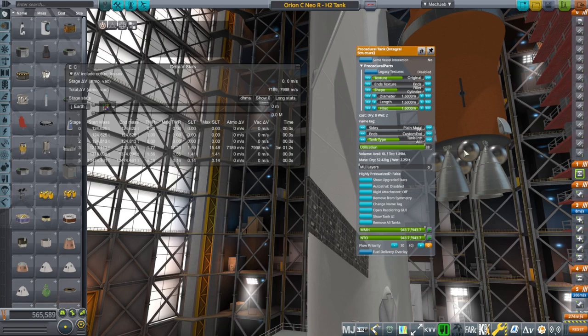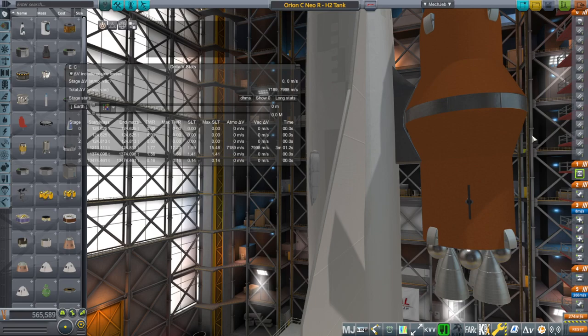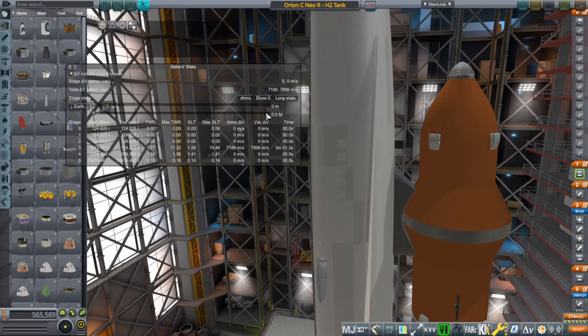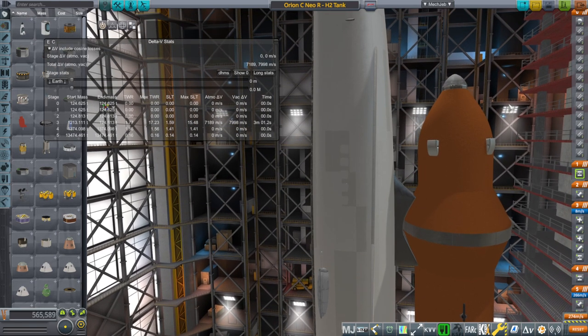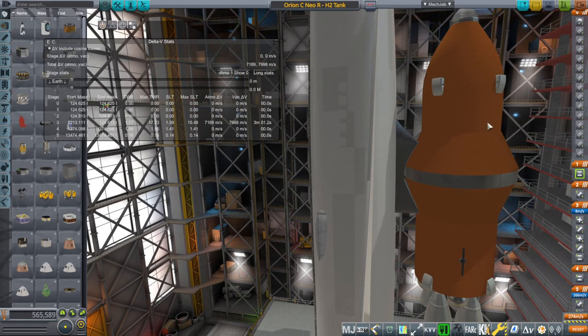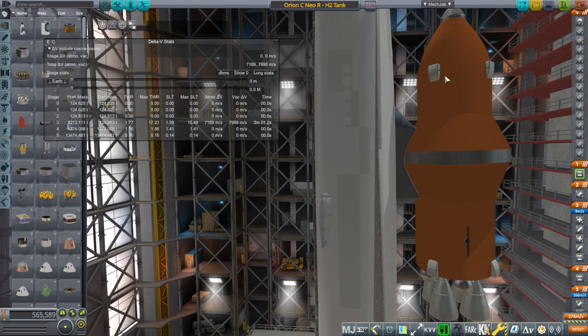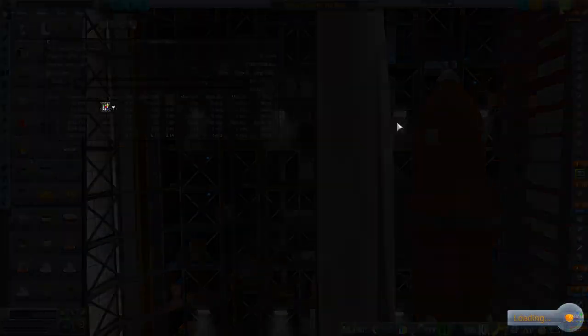We also have a certain amount of MMH and NTO for our RCS, and I'm not entirely sure whether that's enough or too much. It's a matter of optimizing — it's not giving good delta-v readings right now because the Orion carrier plane is the root part for control purposes. We'll have to switch vessels mid-flight using the square brackets, and that's why the payload delta-v isn't reading correctly — it's actually more than 124 tons.